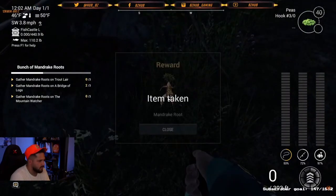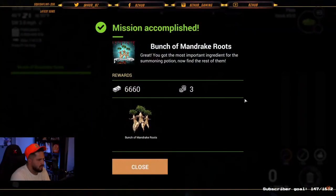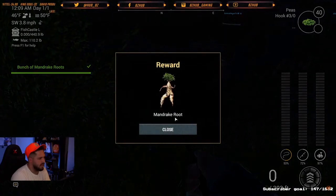You'll find one, two, three as you move on over to the next spot — one, two, three — and the last one, two, three. You should now have the bunches of mandrake roots, exactly what you need for the Potion of Summoning for this year's Frankenfish 2020.